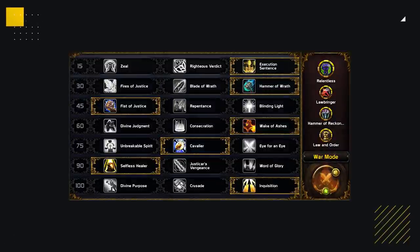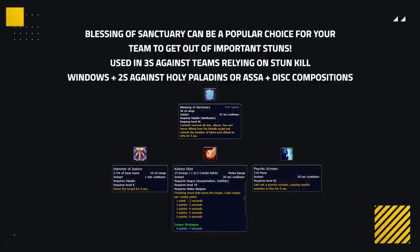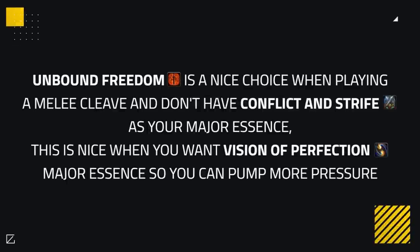When it comes to your standard talents and PvP talents, these are chosen most of the time in 2v2 situations. For 3v3, you'll be playing the same build with the exception of using Unbreakable Spirit over Cavalier most of the time, taken if you intend to play aggressively and try to win games rapidly. Cavalier is better against teams that can't kill you quickly, so you can have increased mobility. As for PvP talents, Blessing of Sanctuary can be a popular choice if your team values it to get out of important stuns, mainly in 3s against comps relying on stun kill windows, as well as in 2s against Holy Paladins or Disc compositions. Unbound Freedom is also a nice choice when playing a melee cleave comp and you don't have Conflict and Strife as your major essence, so you can pump more pressure throughout the game.